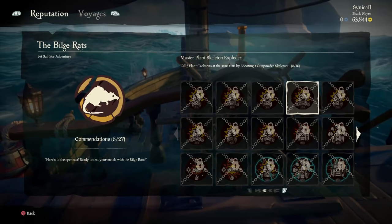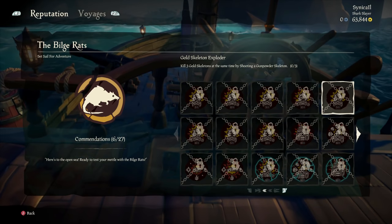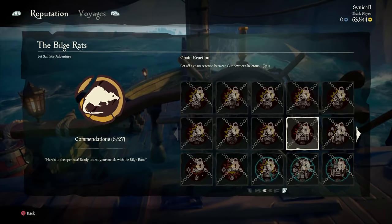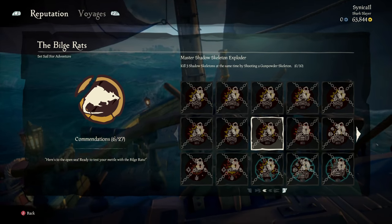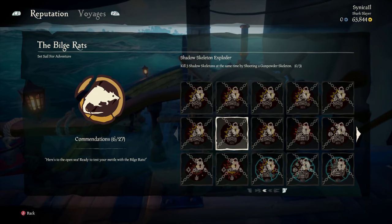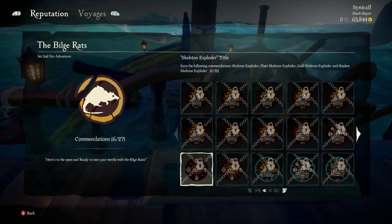My big tip is to do Order of Souls missions — this is the best and most effective way to do this. If you're not interested in Order of Souls missions, you can also do skeleton forts. I didn't record it, but I did go to a fort and the skeletons there do sometimes spawn with gunpowder barrels.